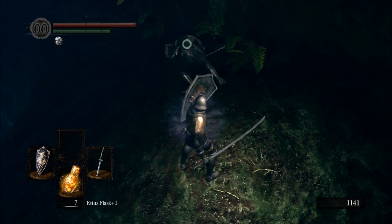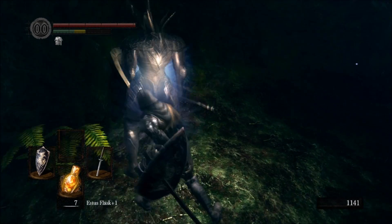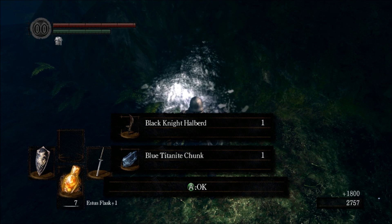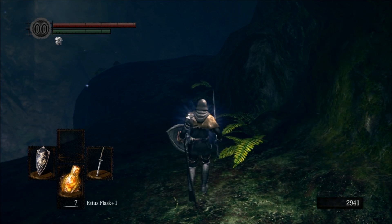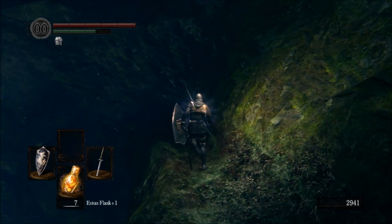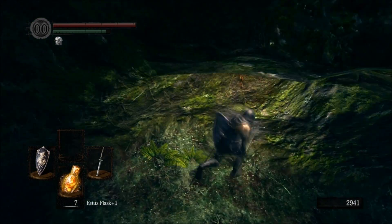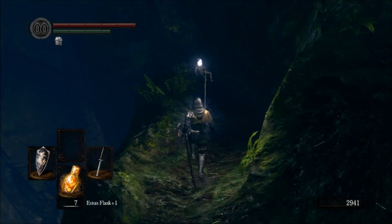Remember to backstab - you need to keep your shield down. You can't be holding your shield up while attacking, otherwise the backstab won't work. These guys can drop items: shields, armor pieces, weapons, but it's a rare drop. What you really want down here is the shield - it gives you really fast stamina regeneration. It's a really good shield, especially if you're going to go two-handed weapon, because as it just hangs on your back, you'll gain the stamina regeneration.